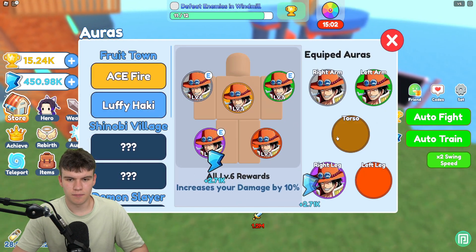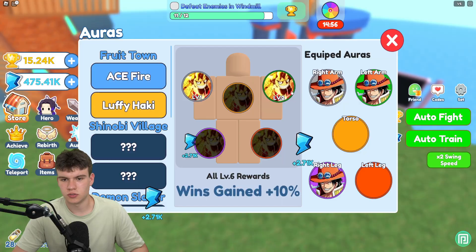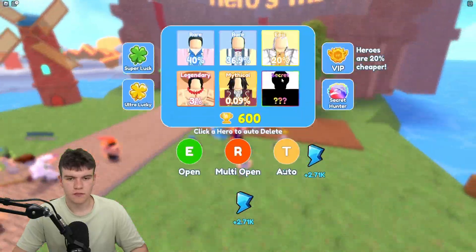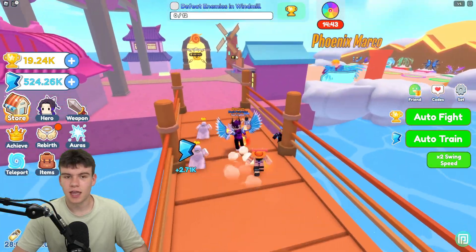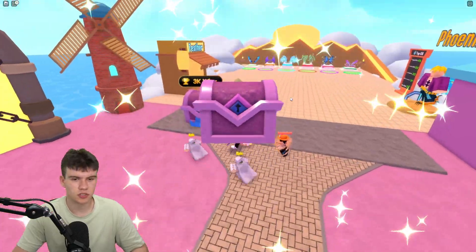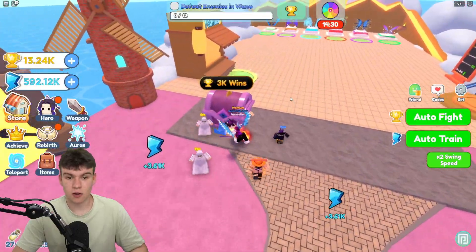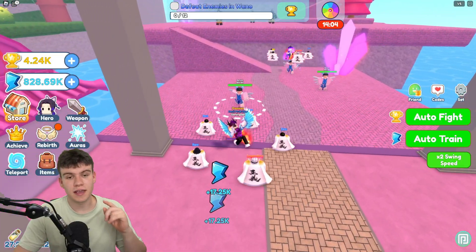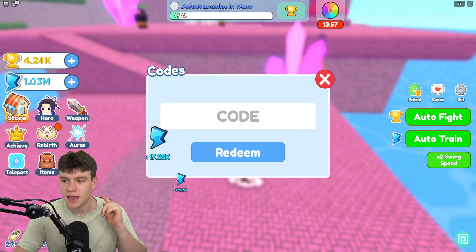There are auras to equip over here as well. We now have a new world unlocked, so let's open up a few chests in this world — I'd guess they'll give us better heroes. The next chest costs 120k. Now, if you want to redeem codes in Clicker Fighting Simulator, click on 'Access Codes' on the right side and the code menu will come up.